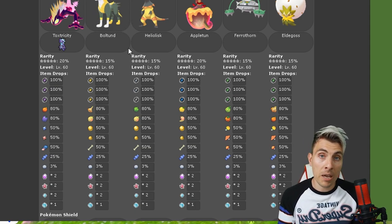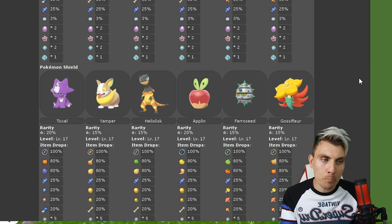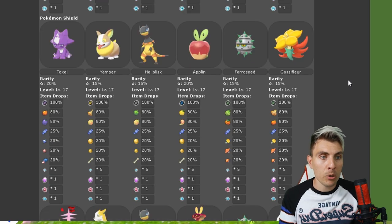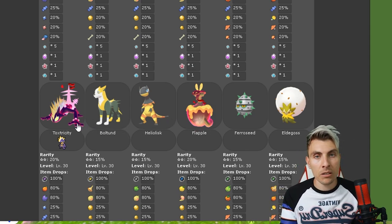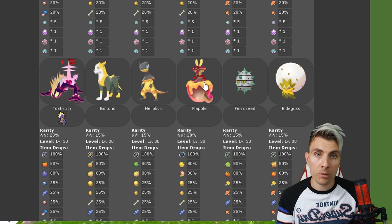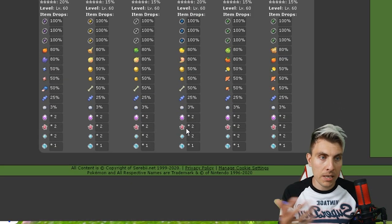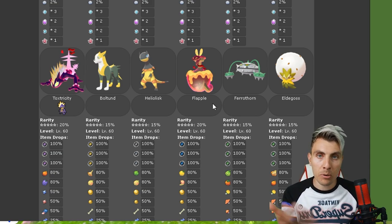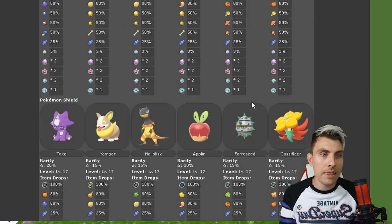That was Pokemon Sword. For Pokemon Shield it's pretty similar — there are just two variations throughout. You'll have the same one-star Pokemon. In the two-star raids you'll get G-Max Toxtricity but in the Amped form rather than the Low Key form, and G-Max Flapple in place of G-Max Appletun. From there on out just swap those changes — same Pokemon and items all the way through. So Shield gets Amped form G-Max Toxtricity and G-Max Flapple, while Sword gets Low Key form G-Max Toxtricity and G-Max Appletun.